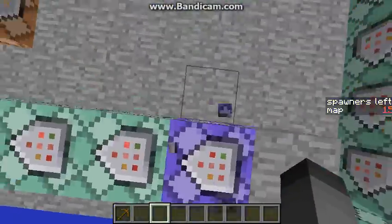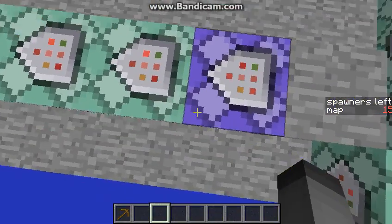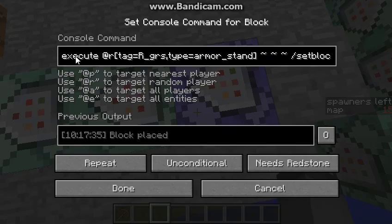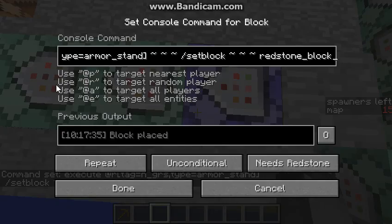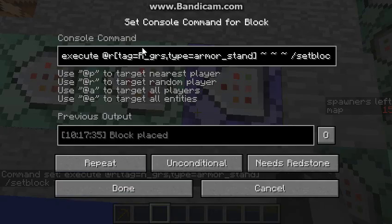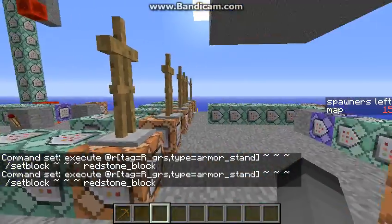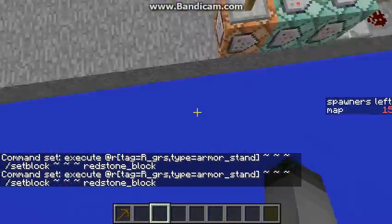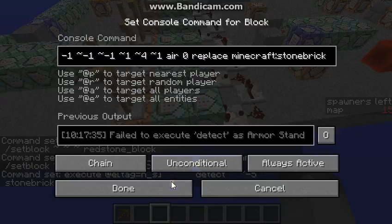Then I activate this clock, which sets block at one of the hallways — it will set block at around one of these armor stands. And these armor stands will teleport the armor stand and make it fill.